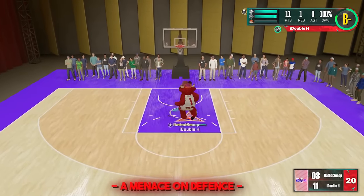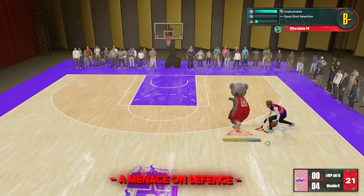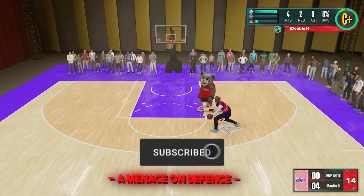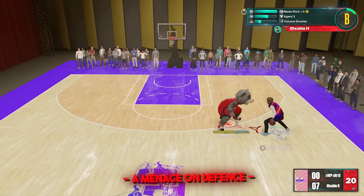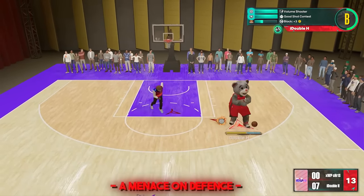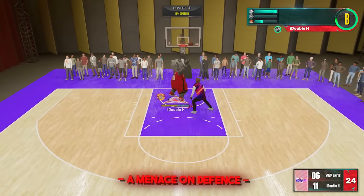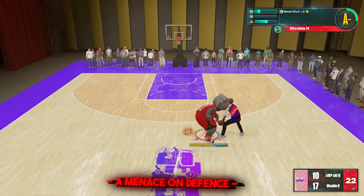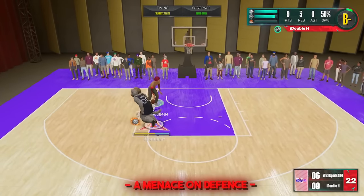Now onto some defensive clips. A lot of these I'm just messing around because this build is that fun. You can guard rim runners, guard three-point shooters, you're very fast laterally. You'll put dudes in a box and make them look bad because this build is more of a lockdown than anything. The best thing is driving, but this build plays crazy good defense. I'm getting steals, getting animations from behind to block or disrupt dunk animations, and blitzing people.